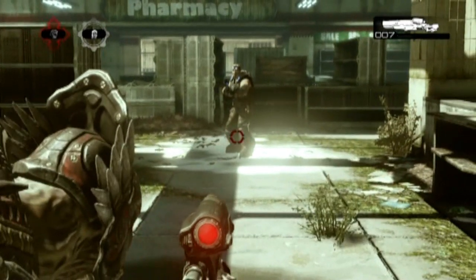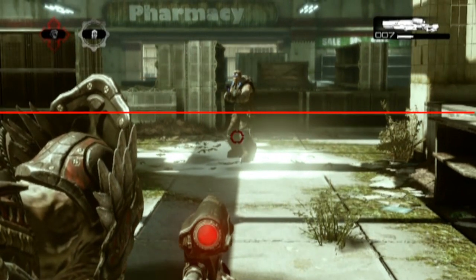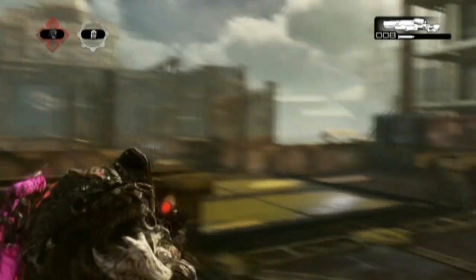Heights is the first thing we're going to be discussing. You get two main heights: one is your head height, and second is a waist height which is just basically halfway down the character. Take note of these two heights because these are the two main heights in which you get headshots.